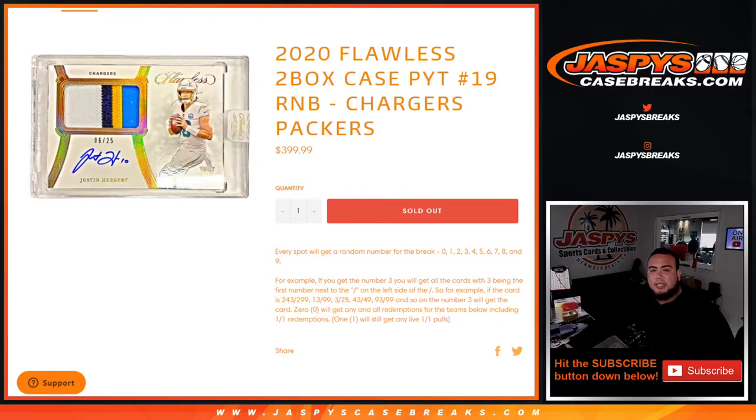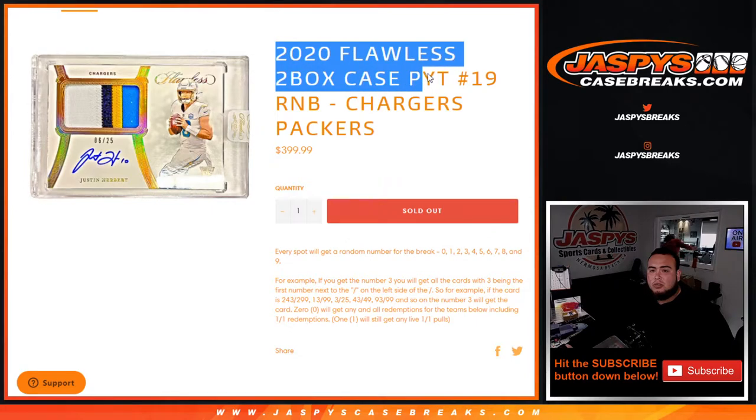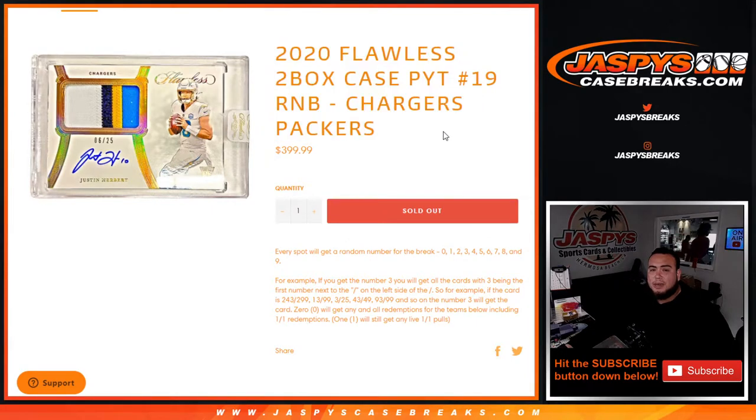What's up everybody, JCM for Jaspi's casebreaks.com. This is the sell-out Flawless guys — 2020 Flawless two-box case break, Pikachu number 19 RMB for the Chargers and Packers.